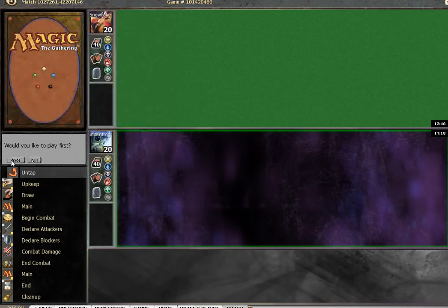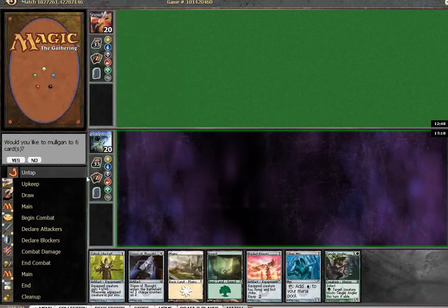Okay, definitely going to go first to keep him off his crazies, and this seems fine. Life Staff, Silver Mirror, Tangle Angler — hopefully if I draw a land.